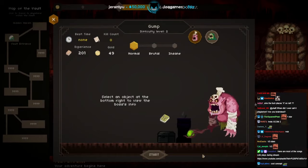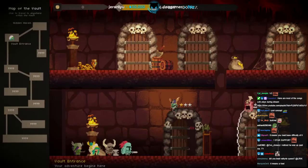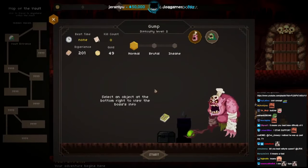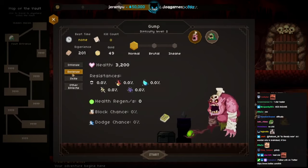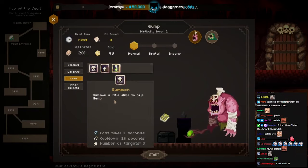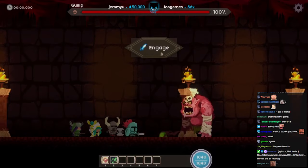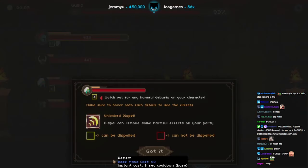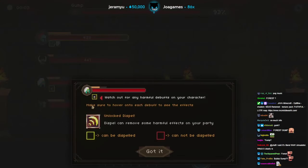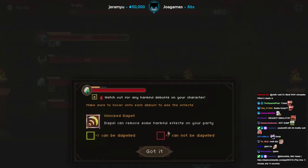Best time — go! Wait, it's normal, brutal, insane. Why don't I level up? Oh, are you supposed to grind? Select an object at the bottom right to view the boss's info. Spell power, attack speed, skills — summon a little slime to help. I think we can do this. I think you get loot as well. Gump — here we go boys! Second boss in the tier — Renew up. 60 mana.